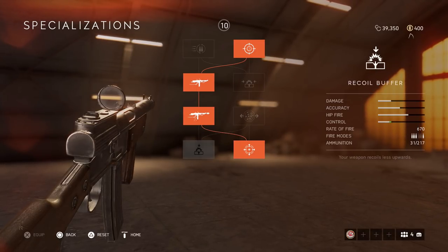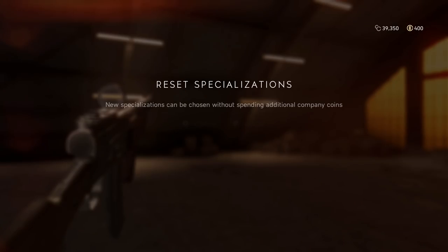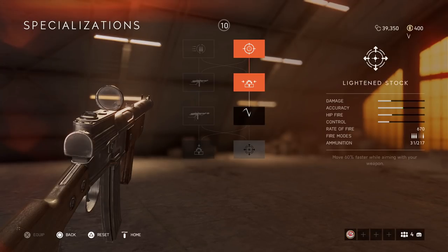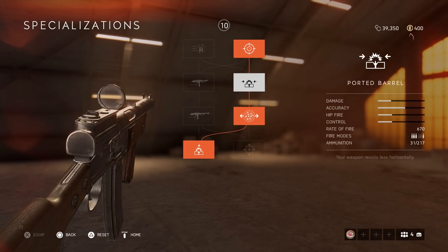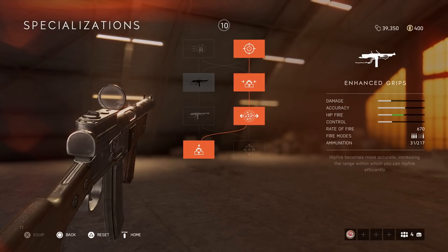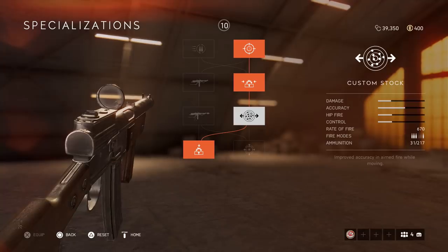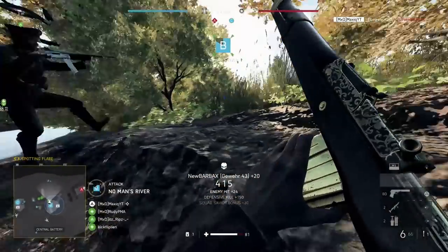If your recoil control is good and you want to get a little bit more range out of your gun, this is the way I use my Sturmgewehr — it gives it a little bit more range. Just watch out in close-range gunfights because the hipfire is extremely bad. Always make sure you change your specializations to match the map and your playstyle.